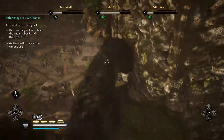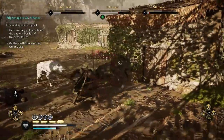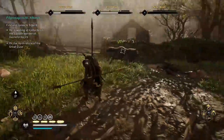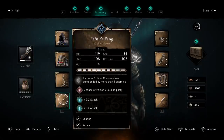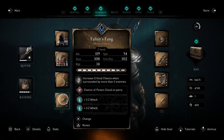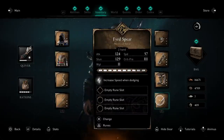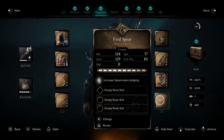The first thing we're going over is the main form of this build — the highest damage version. We're going to be using dual spears. The main spear is Fafnir's Fang, which increases critical chance when surrounded by more than three enemies. We've also got the Feared Spear as the offhand — you can use whatever offhand spear you want, but this one increases your speed when dodging, which meshes well with the rest of the build.